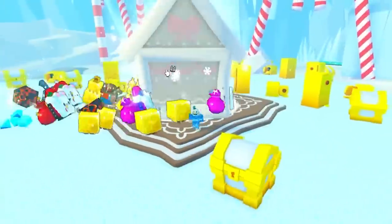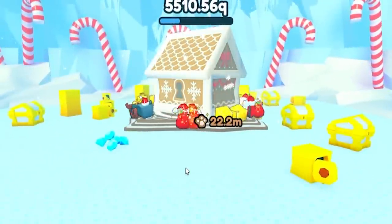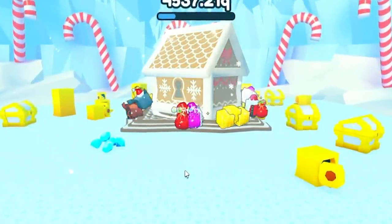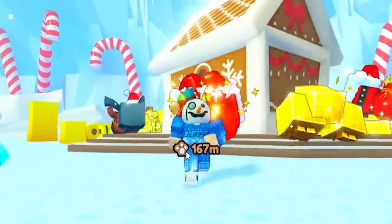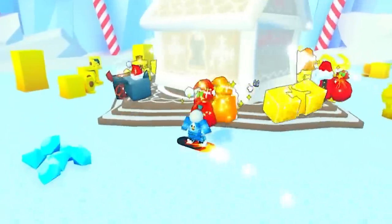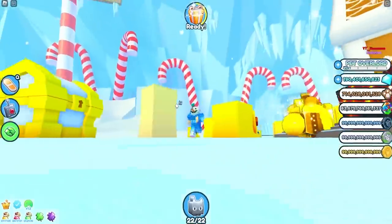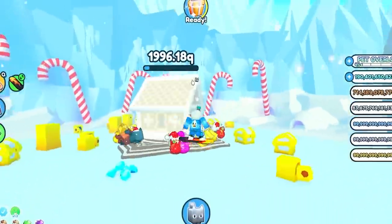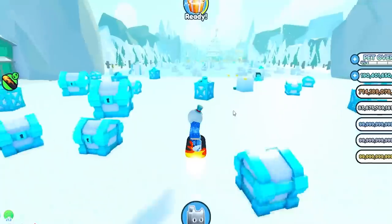Once you make it out here, you'll find this chest and this is the best way to AFK. This is how you're going to be making gingerbread coins throughout this update and it's going to give you a ton. If you need more, you can literally just sit here and AFK all of these down here, which will also give you a lot, though it's probably not the most efficient.